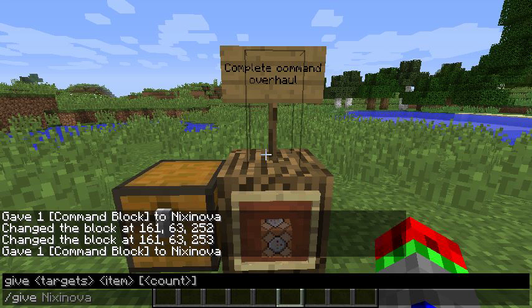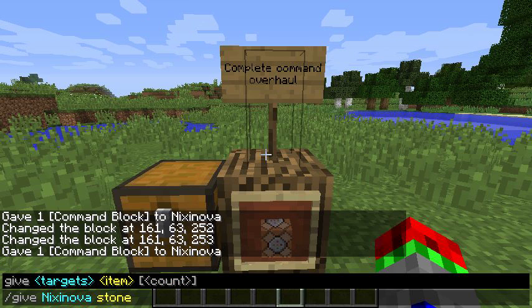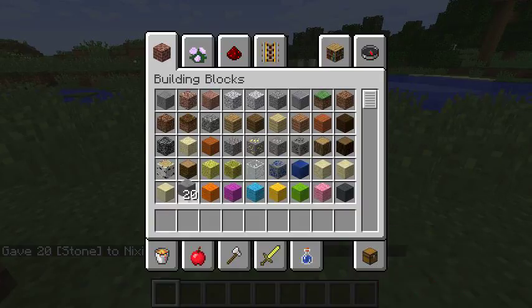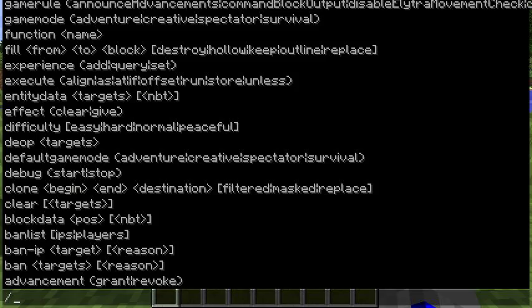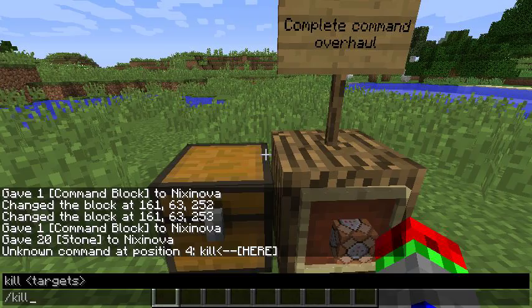Then you can add the target, so it's automatically displaying me. I can press tab and then add the item, so we can type in stone and it tells you where the error is. There's a completely new layout here and we can add a count, so 20, which shows in green. It's just very user friendly now.